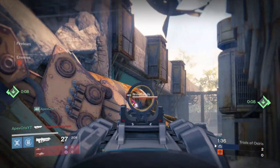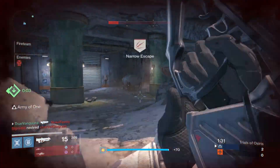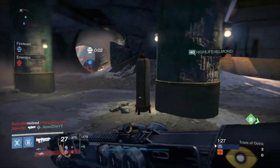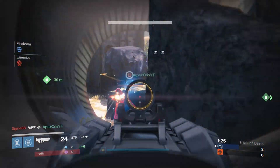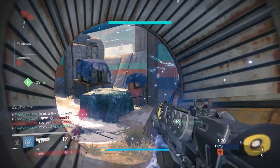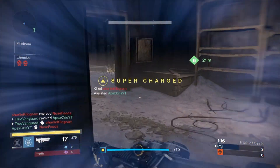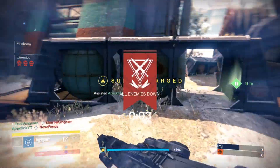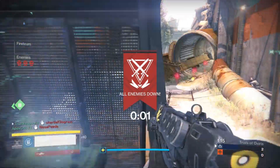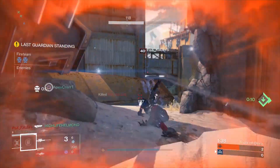Lightning grenades are also great for locking down opponent's orbs. In this clip, we come up into the tube and gun a guy down at the bottom of the tube on Exodus Blue. Once he goes down, I step forward to get a revive and throw a lightning grenade against the wall so that if they choose to come through that alleyway to get the revive, they're going to get punished for it. They get hit with 122 damage, and that's exactly what happens — that's how we were able to get a couple of kills to wrap up that round.